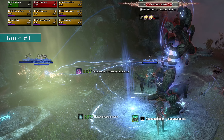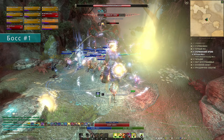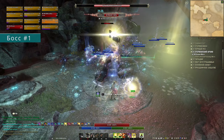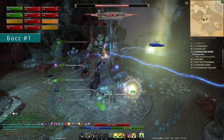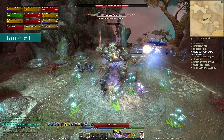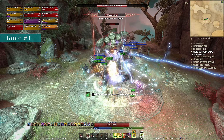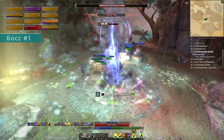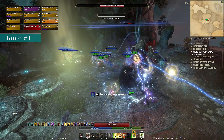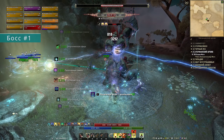Вторая механика потребует от группы некоторой реакции. Голем задерёт руки вверх и зажжёт в одном из углов арены яркую жёлтую зону, а через пару секунд начнёт наносить всем вокруг постоянно нарастающий урон. Группа в этот момент должна обнаружить зону и быстро в неё забежать, переждать механику и обратно скучковаться за спину боссу. Дальние ДД вполне могут дамажить прямо из круга, не страдая по ДПСу. Если у группы плохо с реакцией, хилы могут подстраховать процесс барьером.